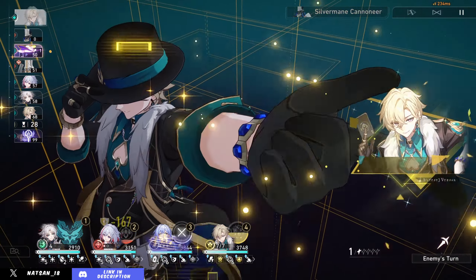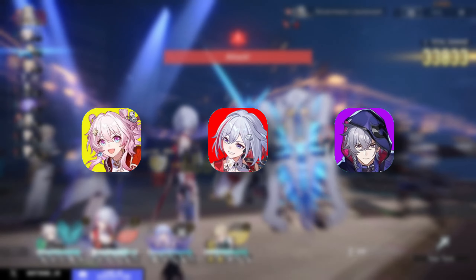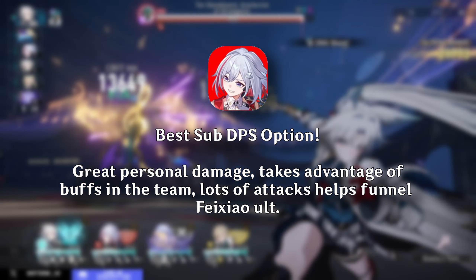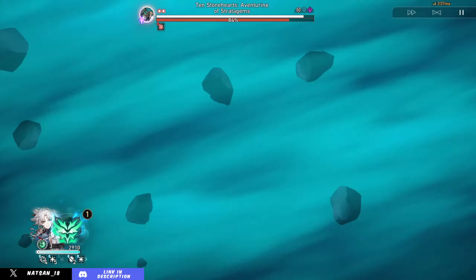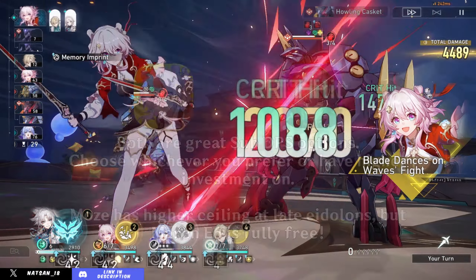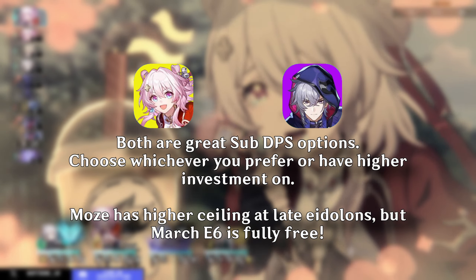In terms of teams, Fei Xiao is a pretty interesting character with two ways to play: dual DPS setup or hypercarry. For dual DPS, her best partners are Topaz, March 7th's Hunt version, and Moze. Topaz is the best option — she provides a lot to the team, her constant follow-ups advance Numby, and her attacks generate stacks for Fei Xiao's ultimate. If you don't have Topaz, March 7th and Moze are great options. I found more success with March 7th, though the Moze I tested was low investment. At higher Eidolons, Moze is a bit stronger and even more so against Lightning weakness, while March has great uses against Imaginary and Wind weakness.